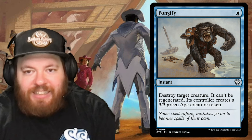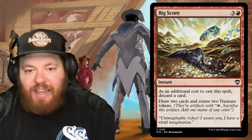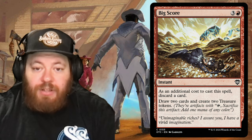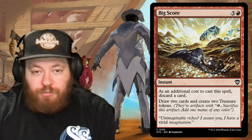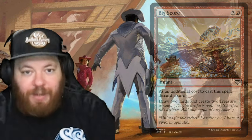Our last reprinted instant is Big Score for three and a red: as an additional cost, discard a card, then draw two cards and create two Treasure tokens. A little draw plus a little ramp by way of Treasures — nice for red-blue, which doesn't have natural ramp.